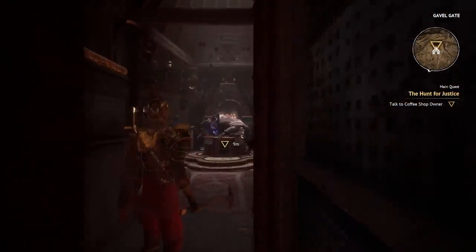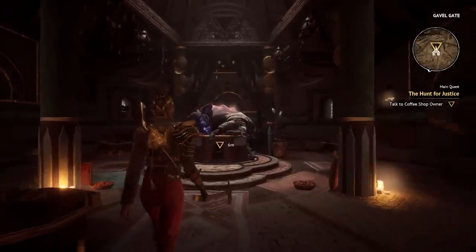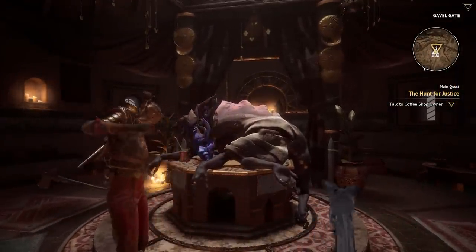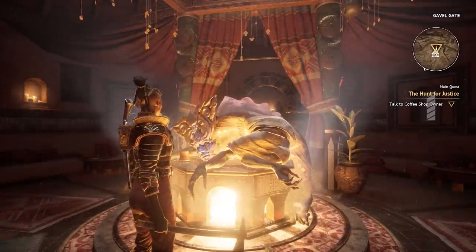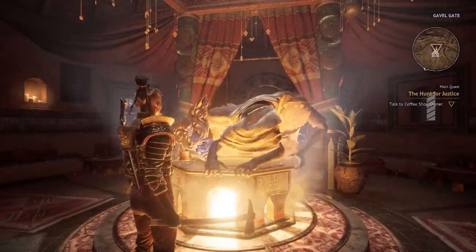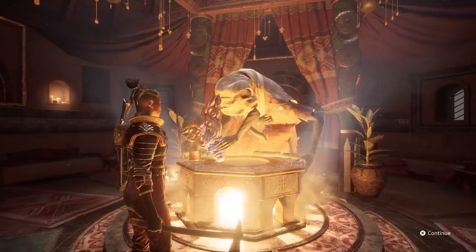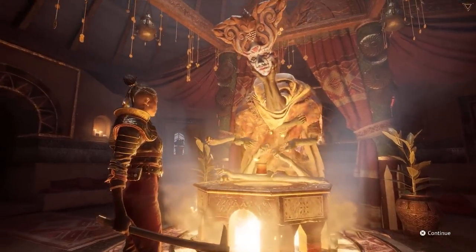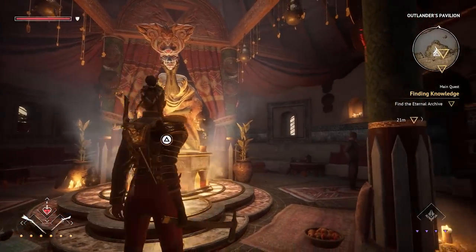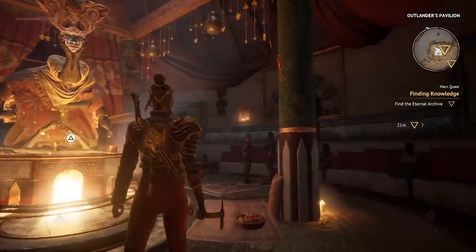Flintlock has coffee shops, though they aren't manned by the sort of baristas you're used to. The owners of these shops are multi-armed creatures that actually hold up their own face with one pair of arms, while using sign language with their other arms to communicate with you and the other patrons. You can visit coffee shops to rest up and hear gossip that will lead you into new quests. You can also use these shops to fast travel, allowing you to return to previously visited zones more quickly.